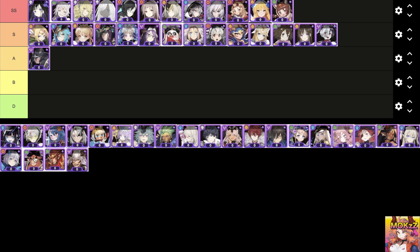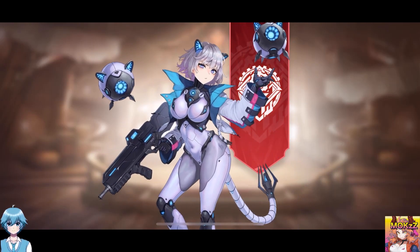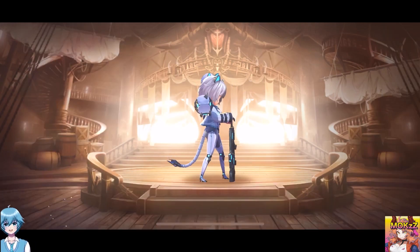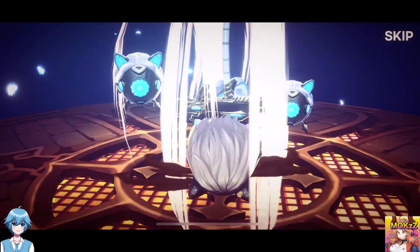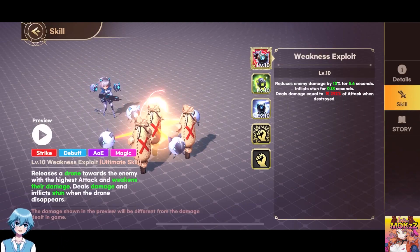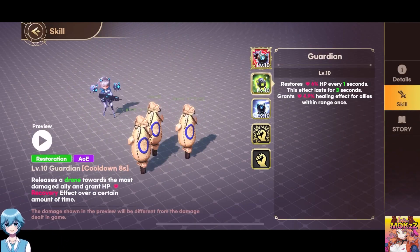Stele Nova. Character class is Support. The features are Strike, Debuff, AOE, and Magic. Releases a drone towards the enemy with the highest attack, weakening and inflicting Stun when the drone disappears. Releases a drone towards the most damaged ally and grants HP recovery effect over a certain amount of time.